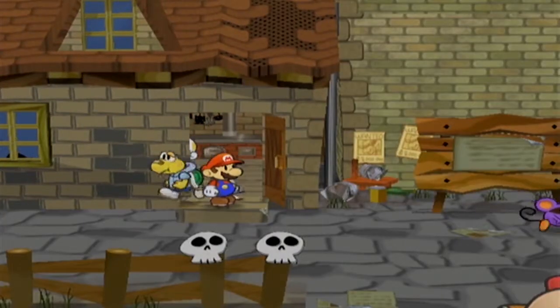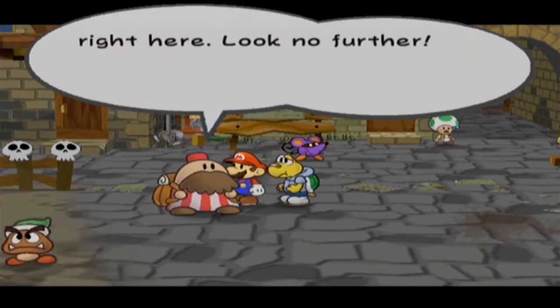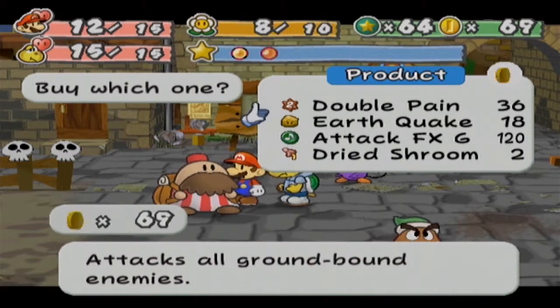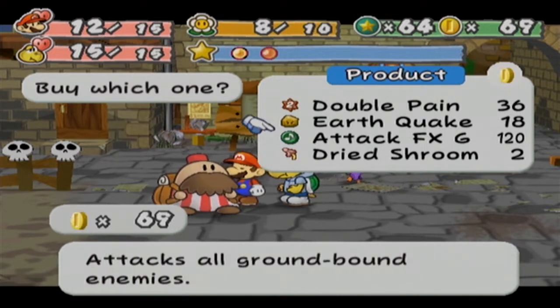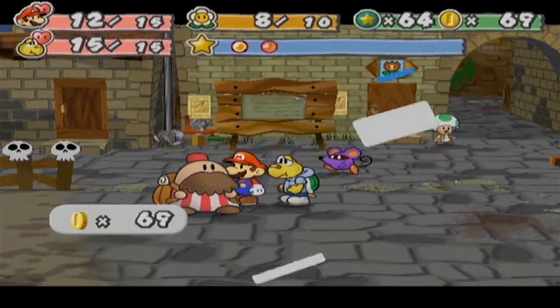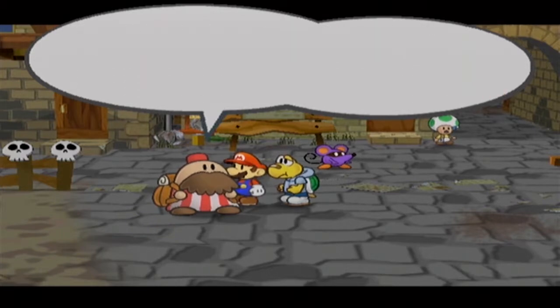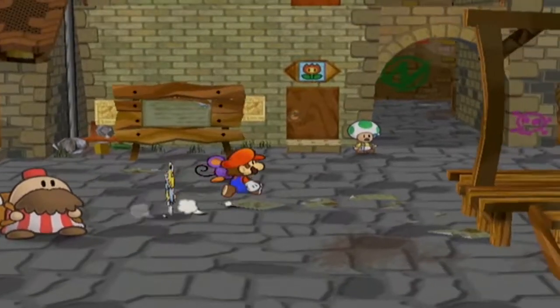We're outta here. What else could we possibly do? Are you selling anything different? Double pain — doubles the damage Mario takes. Why the hell would I want that badge ever? Hey, a dried shroom! I can take that and cook it. I can also get an earthquake, which is kinda like a pow block, but it's better. I think I'll actually purchase that. I purchased your earthquake. Leave me alone.